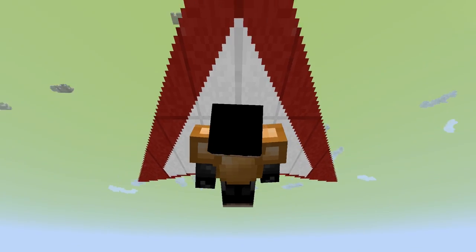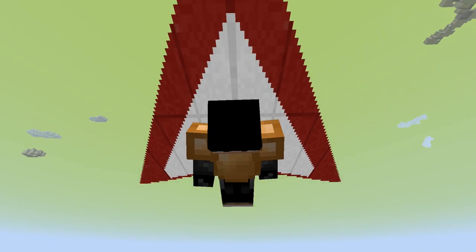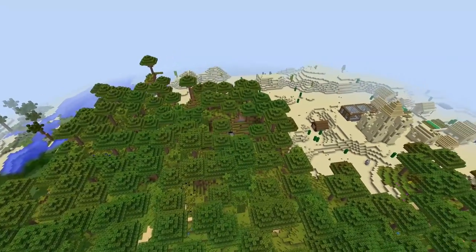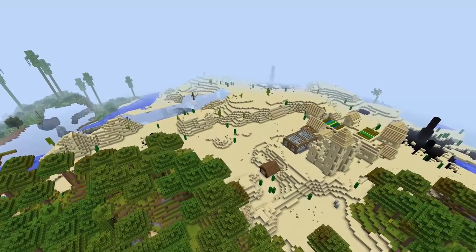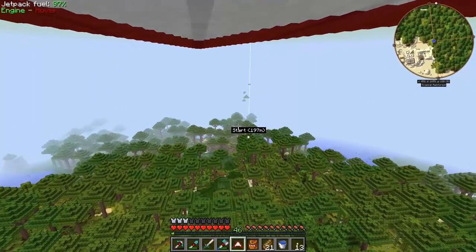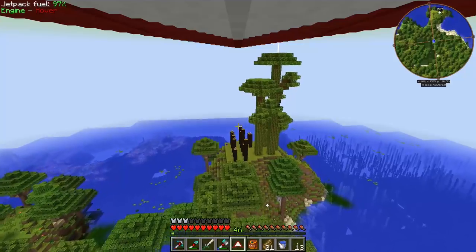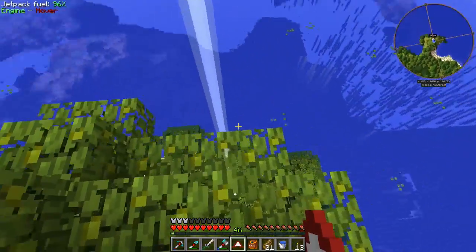What's up everybody, welcome back to another episode of Feed the Beast Infinity Evolved Expert Mode. So I'm checking out our new hang glider that I ended up making off camera. I told you guys I was going to make one of these things, and this makes getting around so easy. In no time at all we flew over from our base to this village. Like that village before seemed kind of far and now it's like 3-4 seconds away — it is nothing to get over there, which is really awesome.